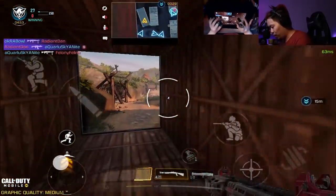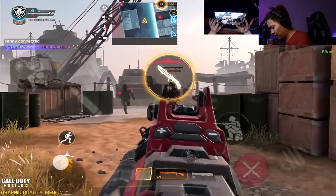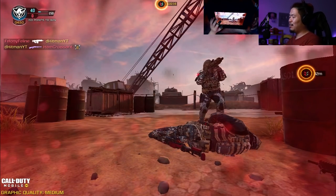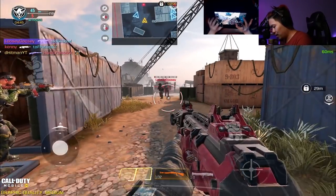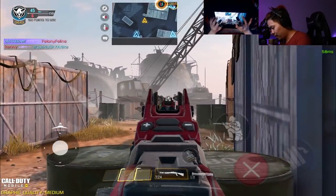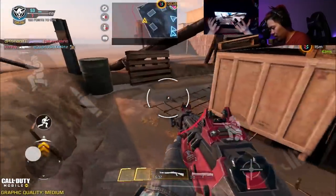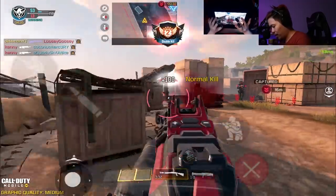On the other build I would have killed them there, but with the slug I did 98 damage — and another 98 damage. Unless you get a headshot it's just not doing the job. I mean if I get a headshot he'll die, but it's just kind of whack. The other build is so much better because you don't have to be as accurate.